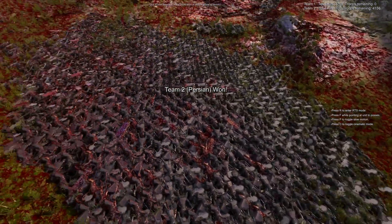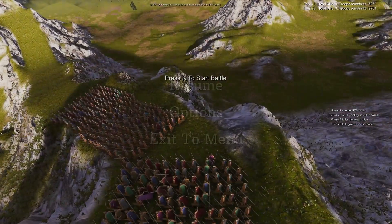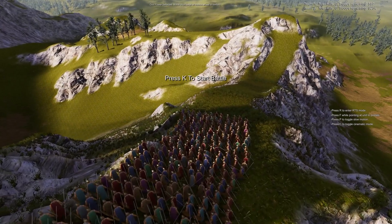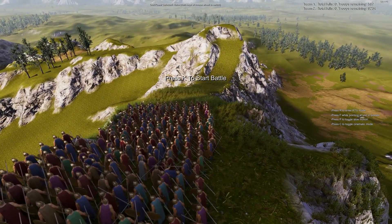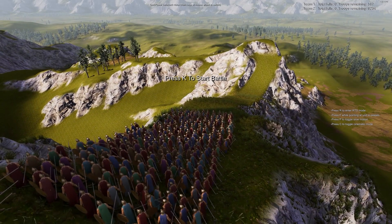Let's see what we can do with a little bit more Spartans. What if we add another 300 Spartans to the mix? Will it be enough to stop the Persians? With 300 more Spartans, we're going to be defending with double our numbers, and these Spartans are going to be able to cover the right flank. Well, at least that's the theory. Let's see what happens.